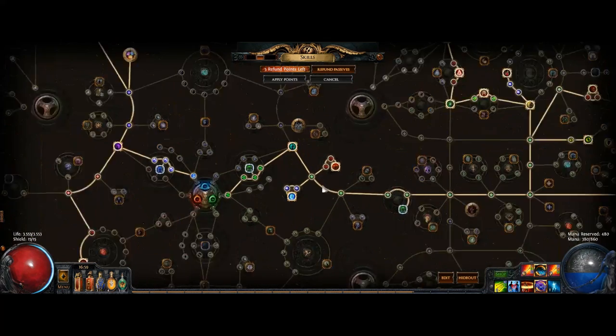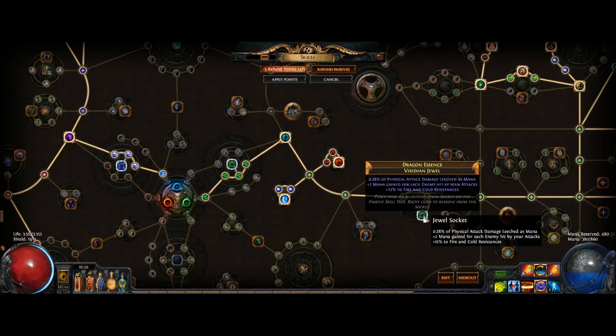Now for jewels: this build uses 4 jewels. Jewels in general should be used to increase your life, sometimes your mana or mana-on-hit, your resistances, and to stack damage. Stacking damage can be done by stacking Projectile Damage, Fire Damage, Area Damage, Elemental Damage, and general damage.